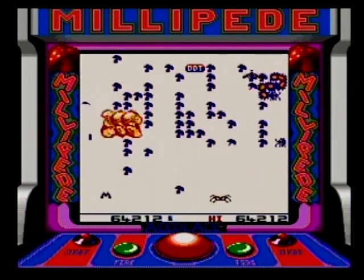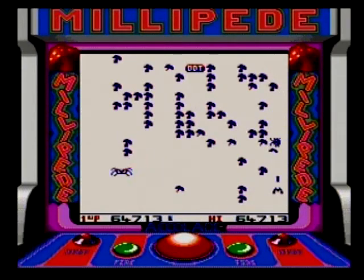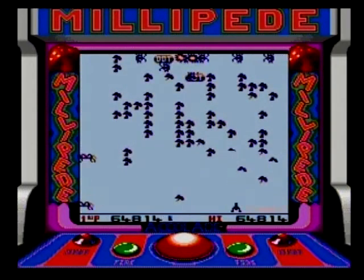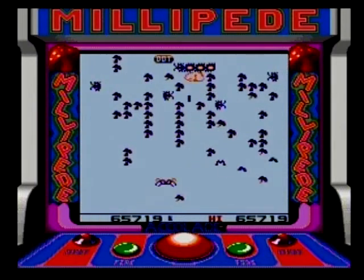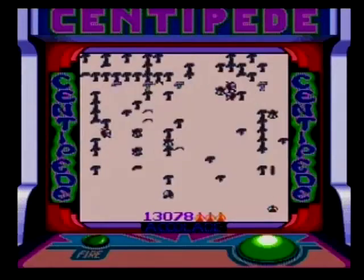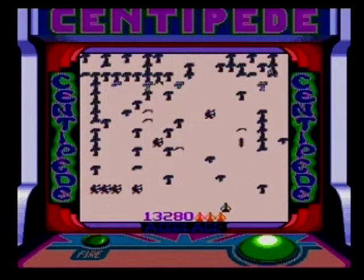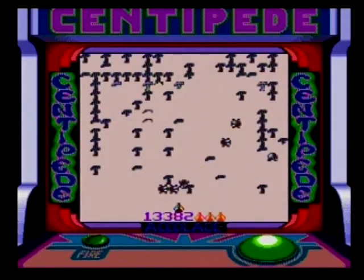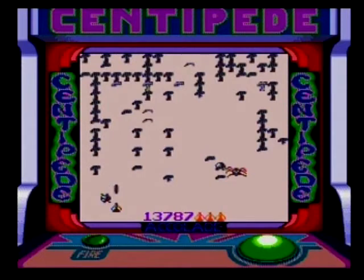On a purely superficial level, both games are pretty much the same in terms of gameplay and presentation, so there's no real point in giving them truly in-depth individual looks since both play the same way and suffer from similar issues. On the surface, both Centipede and Millipede operate the way they're supposed to, so if you've played any other version of these classic games, you'll know what to expect — no surprises here. The gameplay is good old-fashioned traditional arcade fare and control is pretty functional.